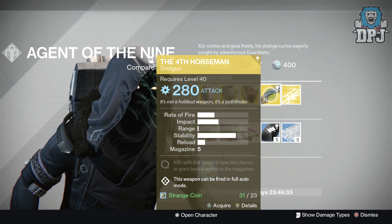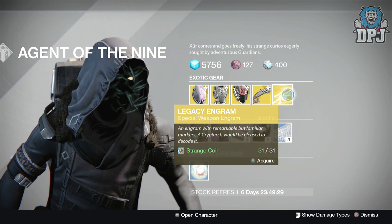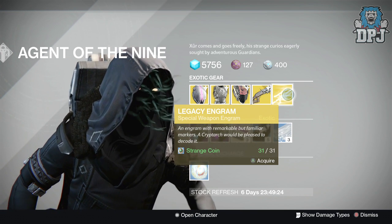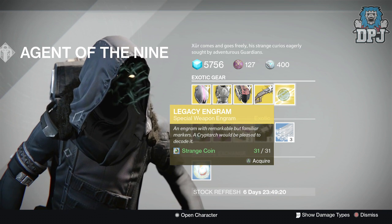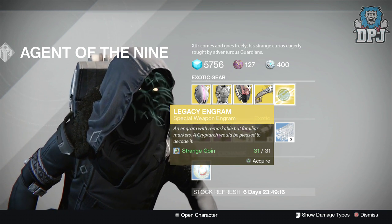We have a Legacy Engram — this is year one weapons only. So if you're missing a year one special weapon and you really want it, this is your chance of getting it. You'll get no year twos out of this Legacy Engram. This will cost you 31 Strange Coins.